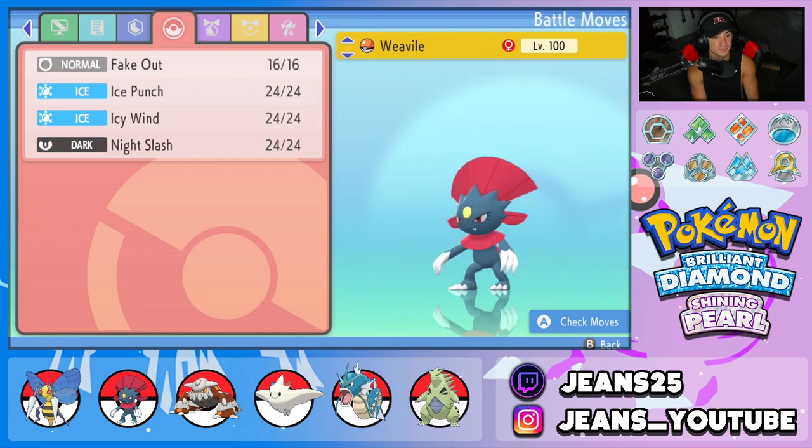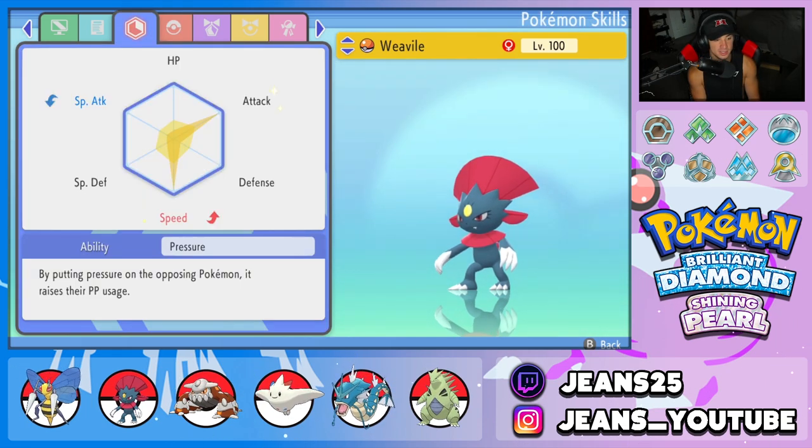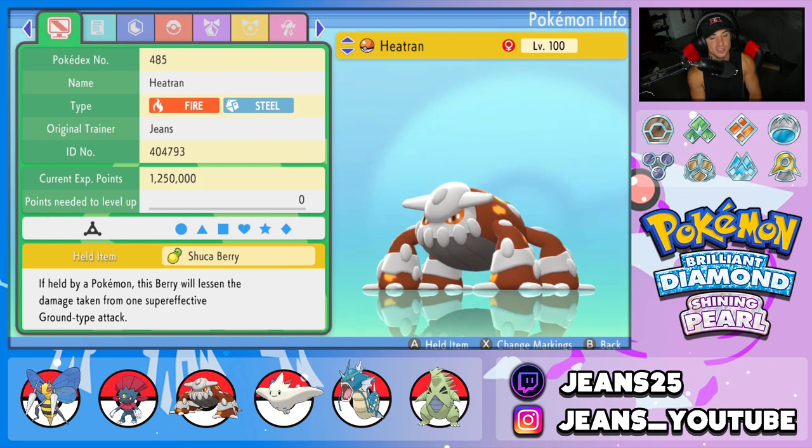Second Pokémon is Weavile, a great Pokémon to control speed and help Beedrill set up. It's got Fake Out for first-turn flinches, Ice Punch for STAB, Icy Wind for speed control, and Night Slash. Its ability is Pressure, and the item is Expert Belt — I usually give the Focus Sash but gave that to Beedrill, so Expert Belt goes here.